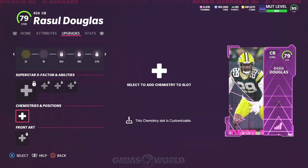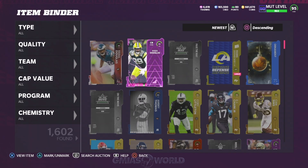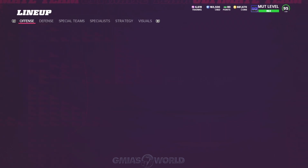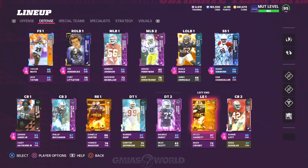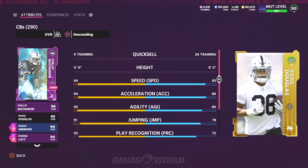Now Razul Douglas — let me just show you real quick before we look at his card and how you guys can go about utilizing him on your ultimate teams. He is a 95 overall, so it will benefit a lot of you guys. So Razul Douglas right here — he's a Raider. Everybody see the Raiders? It's right there. Raiders, 6'2". Big guy.